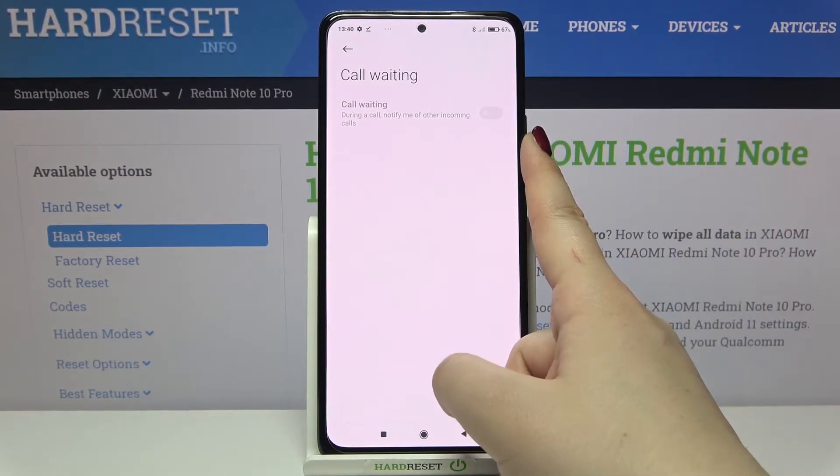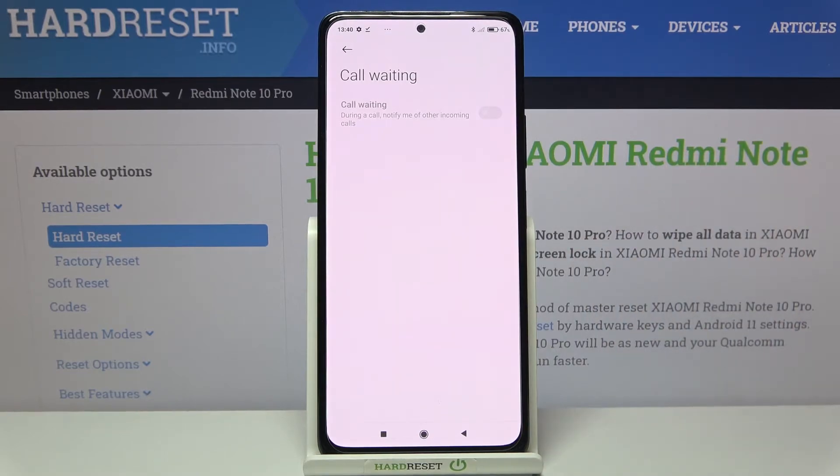You will see the Call Waiting option, and in order to activate it just tap on the switcher. Thanks to this, your device will notify you about any other incoming call while you are already on another call.